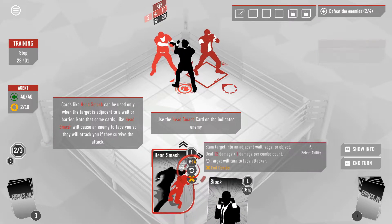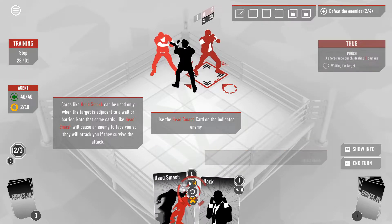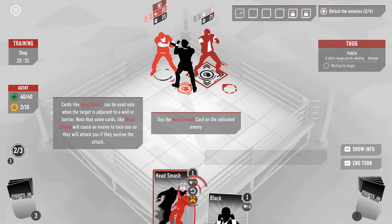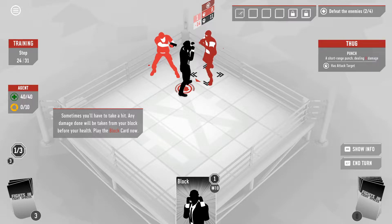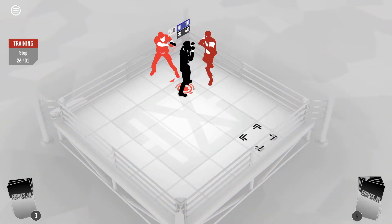And then we give them the old head smash adjacent to a wall or barrier. Some cards will cause an enemy to face you — so he's facing this way, so he'll attack this way. Sometimes you'll have to take a hit. Any damage done will be taken from your block before your health. Play the block card — gives us ten. Note any leftover block is usually lost at the end of your turn.